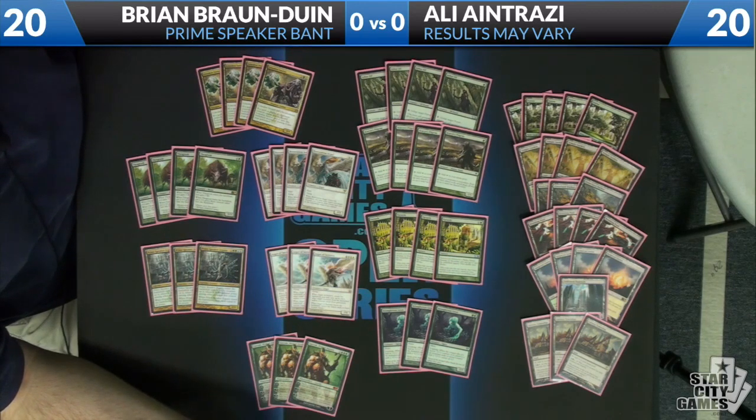We have four Loxodon Smiters. Smiter is, in my opinion, much better than Centaur Healer even against aggressive decks, because gaining three life is worse than having four toughness in a format where Searing Spear is one of the most-played cards. Loxodon Smiter is also a huge threat against other decks where Centaur Healer really isn't. It makes aggressive decks unable to attack through you, and against blue-white-red or Esper Control decks it hits them pretty hard and puts enough pressure on them to make them have to act in response.